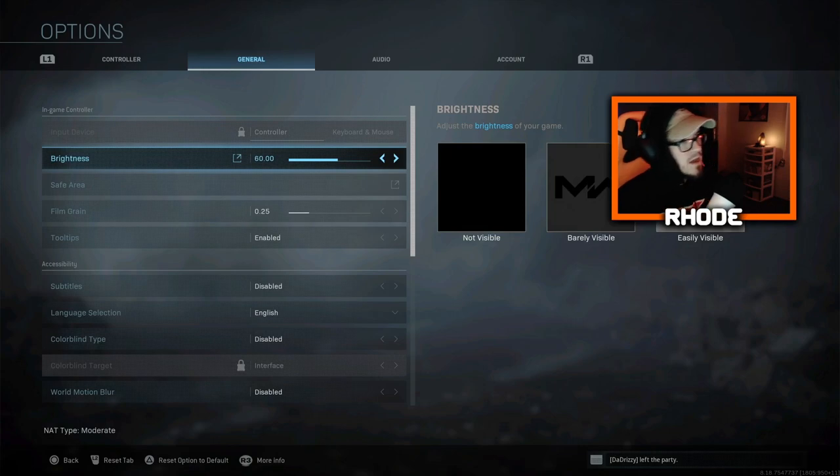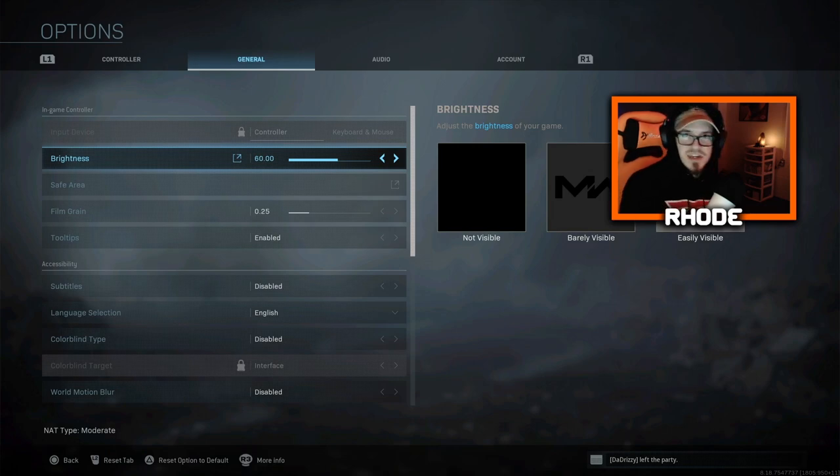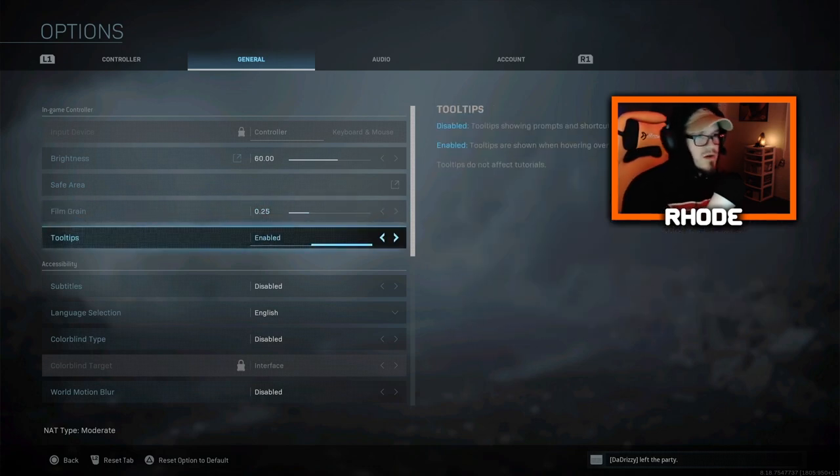Go to general settings. Brightness — I have it at 60. I think 60 is a sweet spot in my opinion. Safe area is just what you do for your display. I have film grain at 0.25.